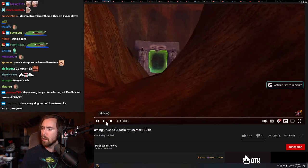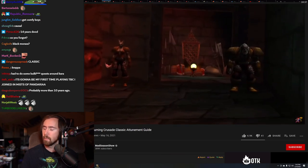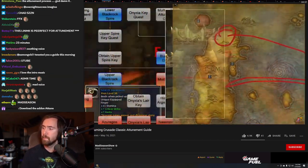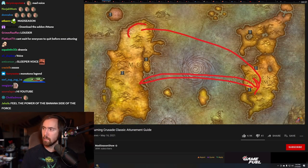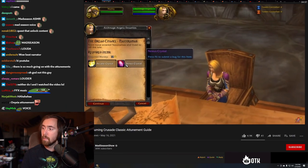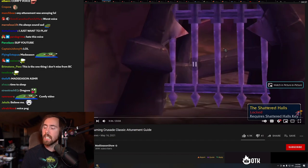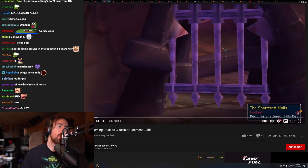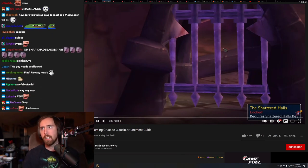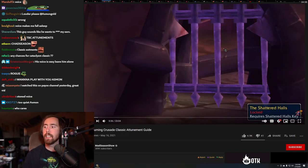One of the first things people think about with the Burning Crusade are attunements. In Vanilla, most raids had some tuning process — the most intense being the Naxxramas attunement chain where you had to globetrot across the world. The Burning Crusade takes it to another level; TBC attunements were way more involved. Vanilla attunements were like 'get this item, talk to this guy' — TBC attunements were an adventure.